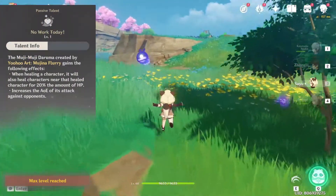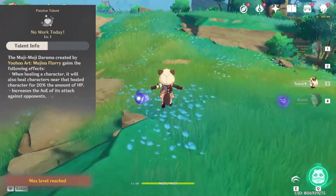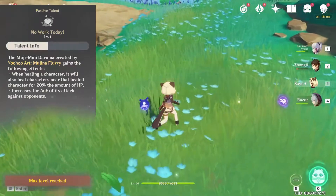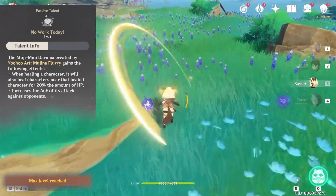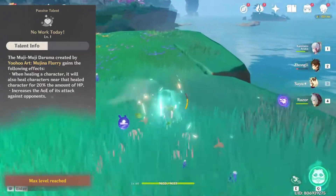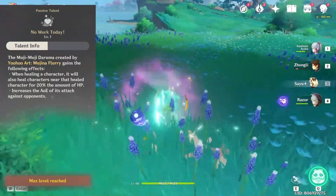Sayu's second passive talent is a bit of a weird one. This passive makes it so the heal portion of Sayu's burst has a splash effect, where characters near the actually healed character get 20% of the heal. To me, that seems rather pointless, but that's just me. The other thing this passive does is make the damage portion of Sayu's burst have an increased AoE — so just the same effect, but with damage.